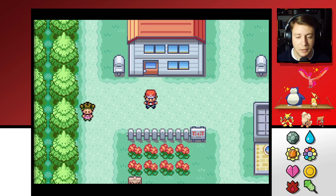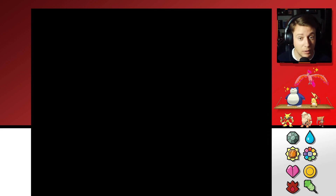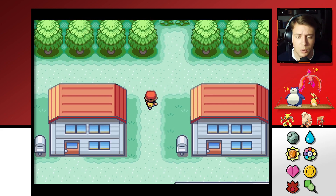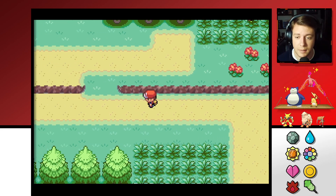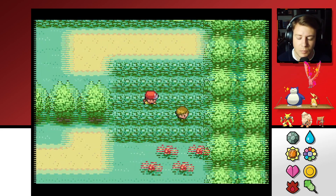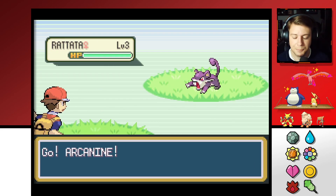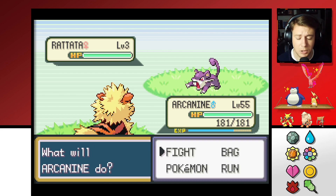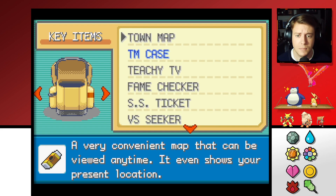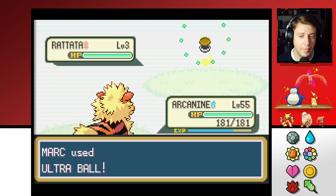So that brings us to today's objective. Right now I believe we have 46 Pokémon, which means we have 14 more to catch to get the National Pokédex. We're going to do some cleanup and spend time actually catching Pokémon. We should grab a few more Ultra Balls — most of the Pokémon I want to catch should be easy to catch with Ultra Balls. If we can catch everything with a single throw, that'd be fantastic.